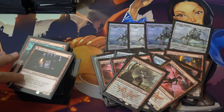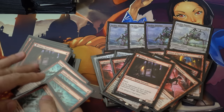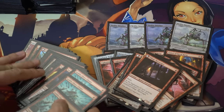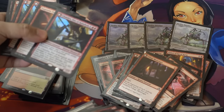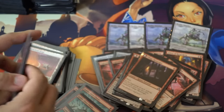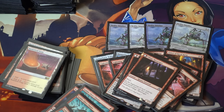Our one-drops: Lightning Berserker — love it. Village Messenger is a very interesting card I do want to talk about. And this is the Chandra, which I am getting rid of because it's not really budget, so we'll put that aside. Maybe if you want to make the more expensive version you can include it.